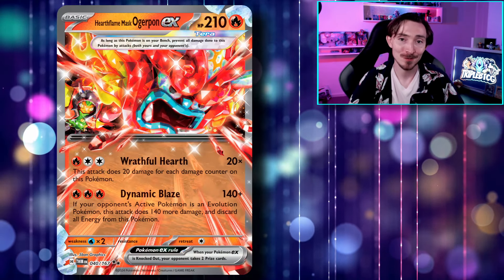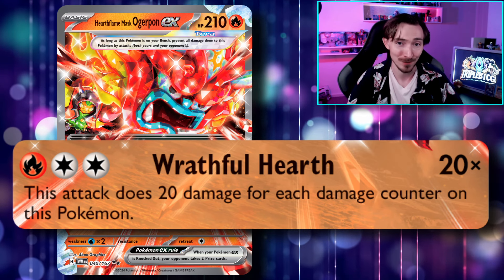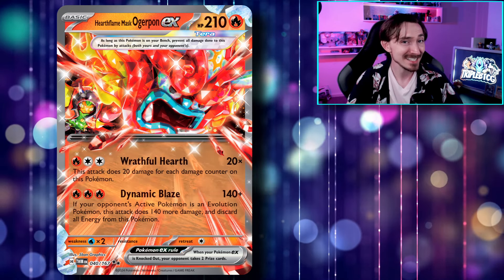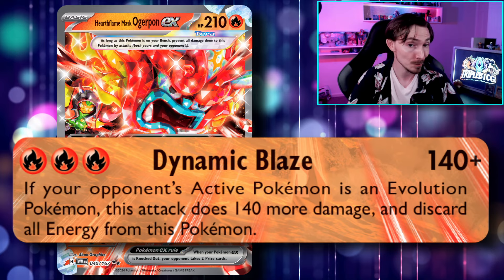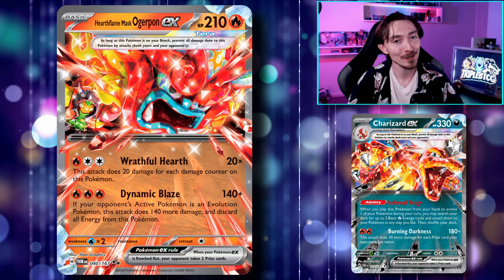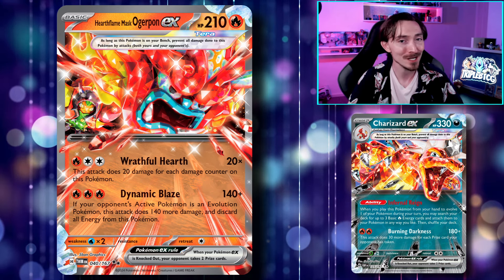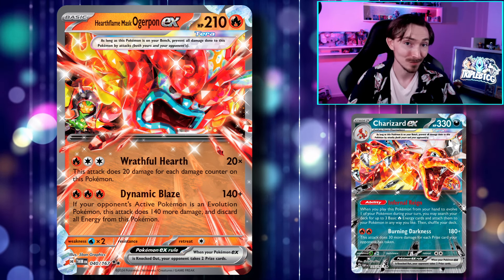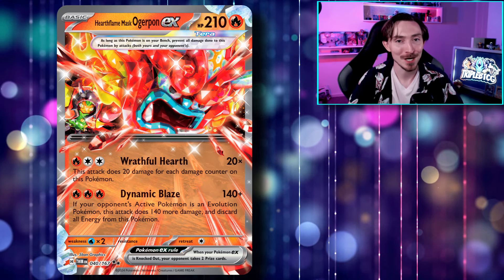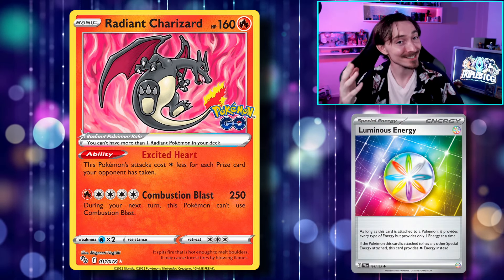The final Ogrepon is the Hearthflame Mask, which has an attack costing just two colorless energy and a fire energy, so it could quickly be charged up using the Teal Mask, swapping it out with Ogre's Mask, and a Luminous Energy. It's a bit more situational though, as it does 20 damage for each damage counter on it, meaning you'd effectively have to tank a hit before it being relevant. Its second attack is pretty solid, doing 140 damage and another 140 damage if it's hitting an evolution Pokemon — so you can one-shot V-Stars, and with a Maximum Belt, take out Stage 2 EXs. This one requires three fire energy though, which we don't have a way to charge up in the deck, so it seems better suited for Charizard decks as an early game attacker to take out V-Stars or opposing Charizard EXs.